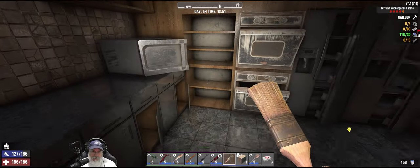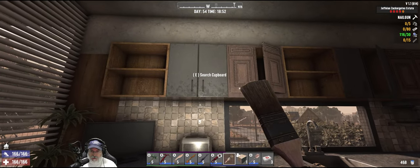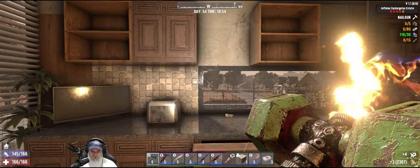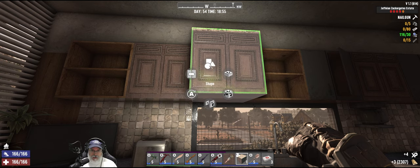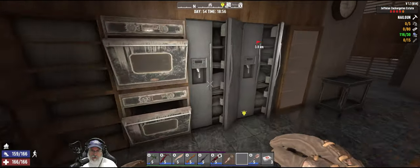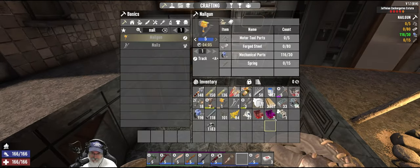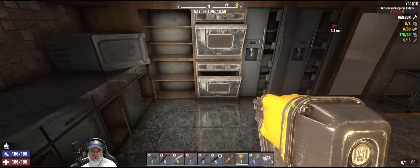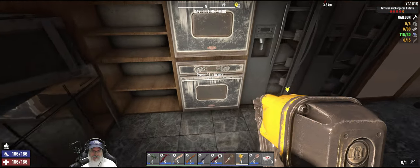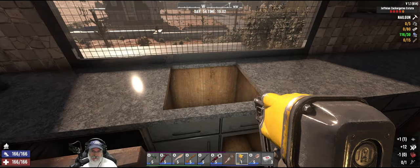Let's repair the stoves — now we basically use them as if they were a campfire. Really cool. Let's repair the sink. Press E to pick up — wait, no, I don't want to pick it up. Let's try something here. If I go here and drink one of these, that should give me a jar. Hmm, it didn't give me a jar. I thought this mod added jars into the game. I don't see jars. I need a jar to get water out of this thing.